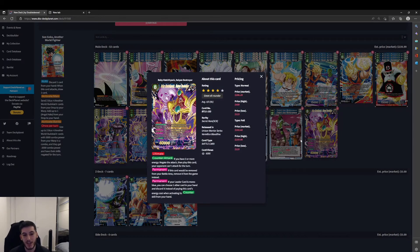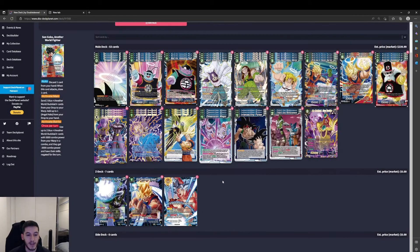And then we've got the secret rare Baby Hatch Yak, Saiyan Destroyer — if we have 3 or more energy, negate the attack, play the card, and our opponent can't attack for the turn. We can also activate this card by discarding one card from hand to activate its counter if our leader is blue. One of the best SERs in the game — you'd argue whether this card is better to run than the new blue secret rare, but for this deck I think Hatch probably still takes the cake.